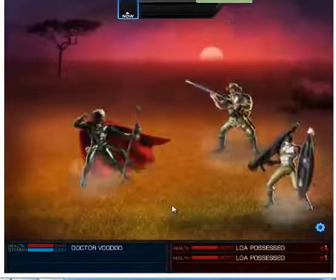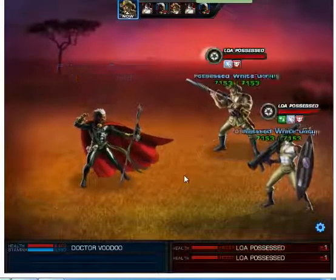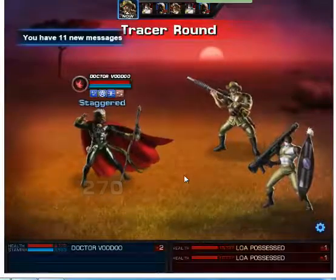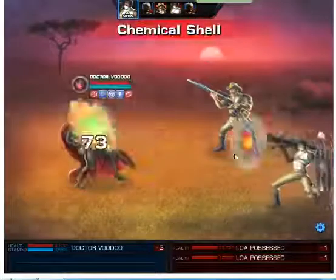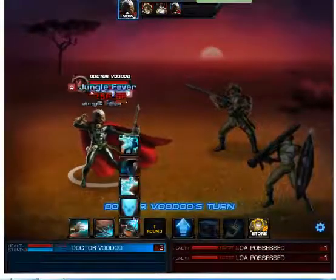Basically what you want to do is apply as many dots as you can on the enemies to free their spirit. The enemies have a shield, so you have to keep applying dots so the shield doesn't go down, only their life.